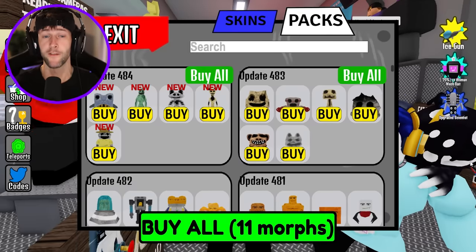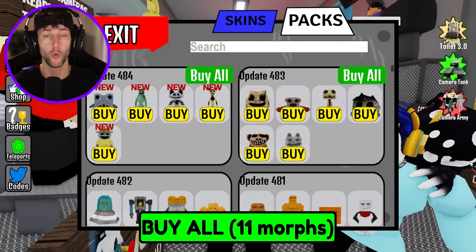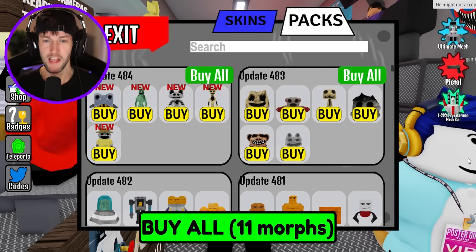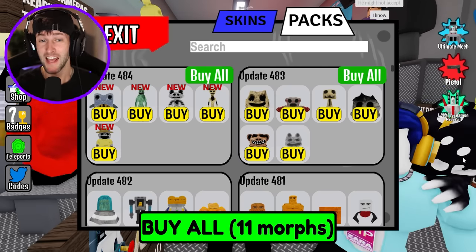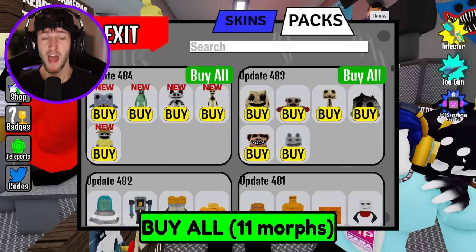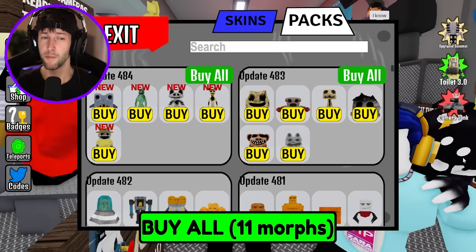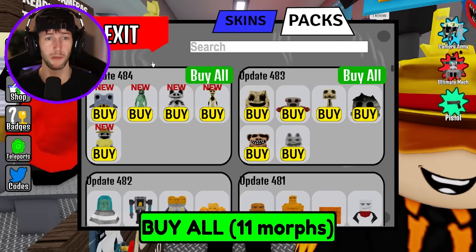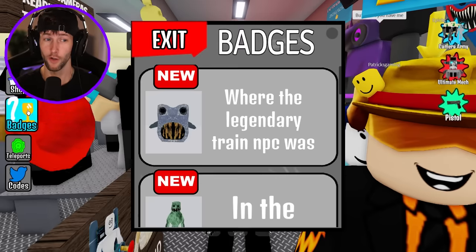And today is the day — we have Zoonomaly. We just had a really cool Zoonomaly update in the Morph World game, and now we have one in the Backrooms. We have 11 Zoonomaly monsters: the monkey, the cat, the zookeeper, a fish, and some other really crazy-looking Zoonomaly creatures. So we're gonna unlock all of them.